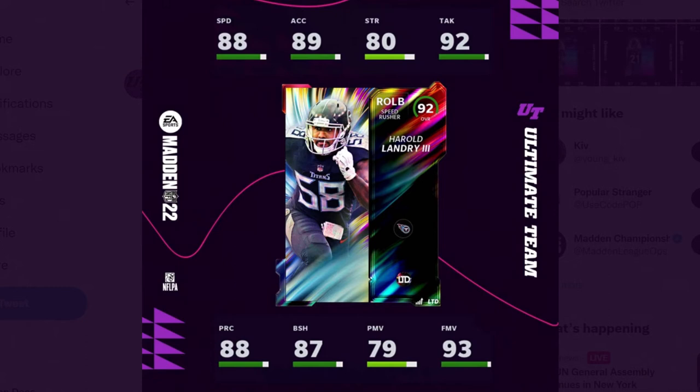On the offensive side we already have high overall wide receivers, no power up at tight end, and Tannehill just got an upgrade. So it came down to Harold Landry, Rashawn Evans, and Jeffrey Simmons — and they went with Harold Landry. I don't mind that at all because this dude's going to be really good. He'd be a really good spy, but we already have very fast ends with Clowney and Javon Kinlaw who could be spies. You probably want Landry rushing off the edge because he's going to be pretty glitchy.